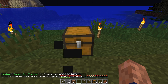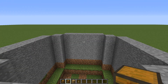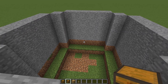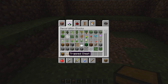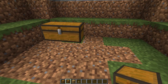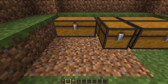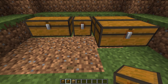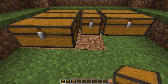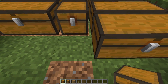Let's go on to a creative world, and I will show you how to use this to your benefit. We're in a super flat creative world now, and I took the liberty of building a wall as if we were underground just for video purposes. What we're going to do is take our chest and our trap chest and start laying them out so that we are nice and secure in our secret base. You're going to want to lay these out in intervals — you cannot lay a regular chest next to a regular chest, but you can lay a trap chest next to a regular chest and vice versa.